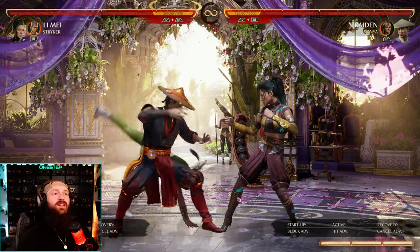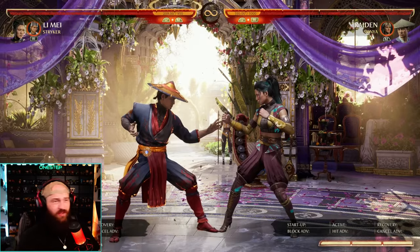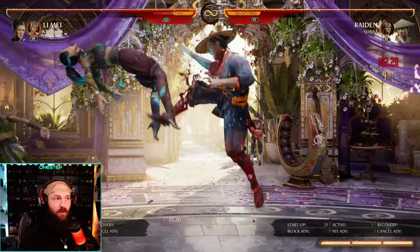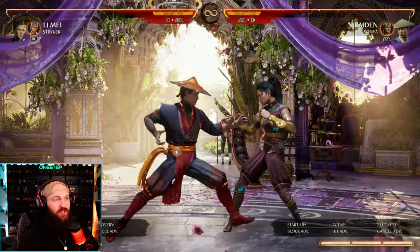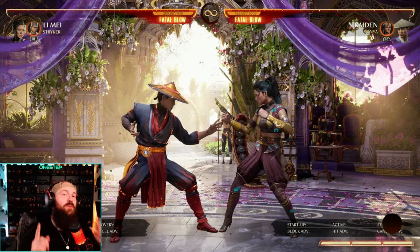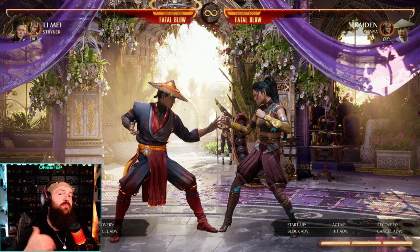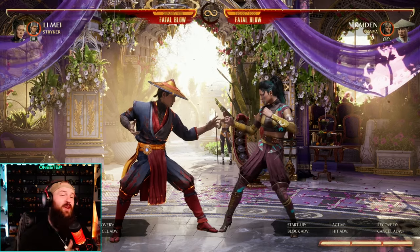Her back cameo is an overhead leg grab combo extender and that move is awesome. It's great for mix — we can go low and then overhead, pop up combo extension. It's also safe on block. If your opponent blocks it, you're good. Not only that, but that leg grab has invulnerability when used as a getup or reversal move. So if your opponent knocks you down and they pressure you with more moves, you can use that leg grab as a getup.